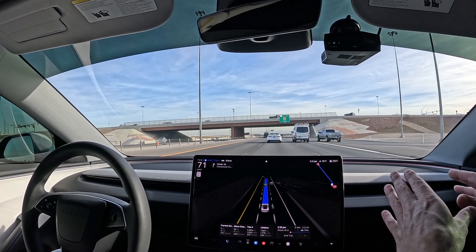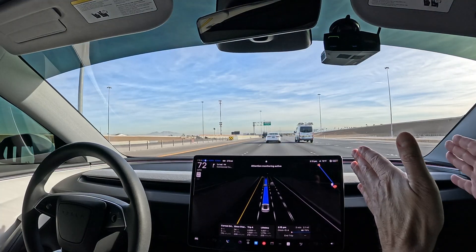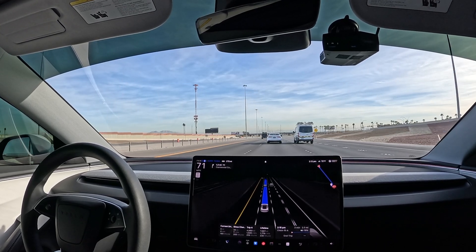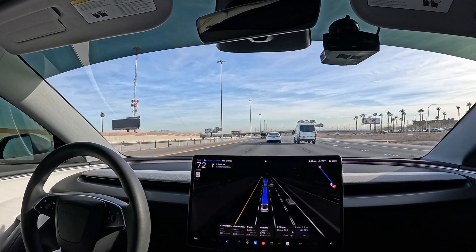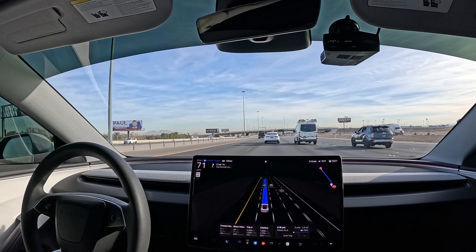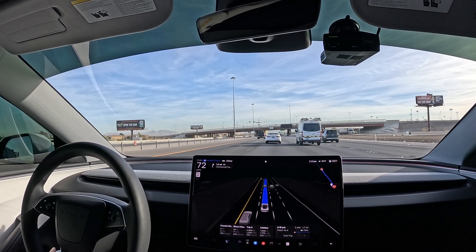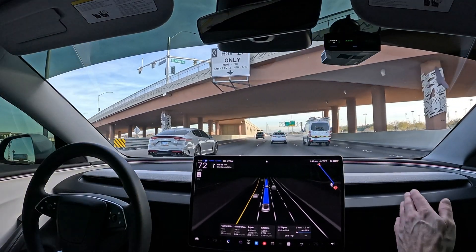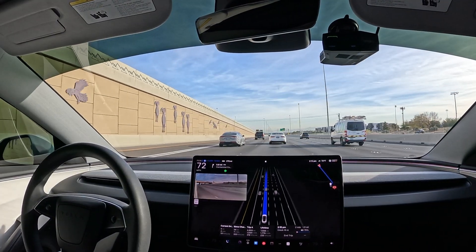So on the freeway behavior, I've noticed it hugging the inside lines — mostly on the right, but also it does this new swaying behavior. Earlier versions would be dialed in straight on the road, but now it tends to kind of sway around very slowly. It does feel more human-like, but I kind of like the robotic feel being locked in on the lane. What do you think about that, Kristen? Do you notice that as well? I do notice that. I like it how it was before — it kind of feels like it's swaying with the wind, which mimics a human driver.